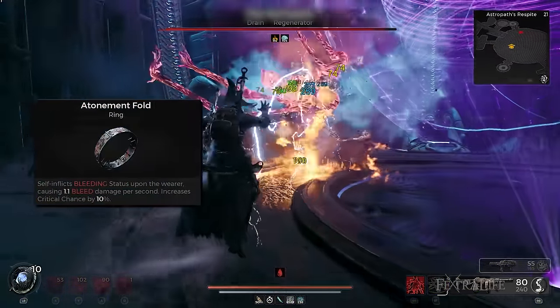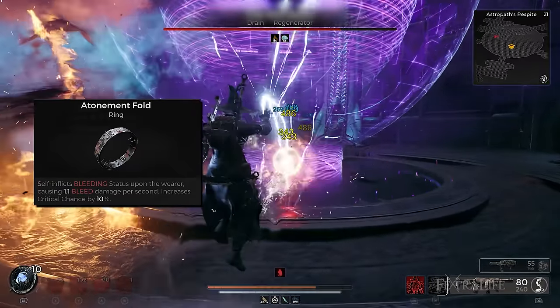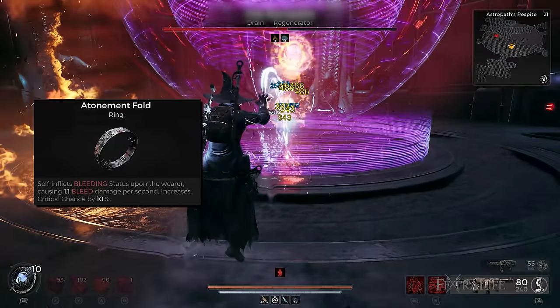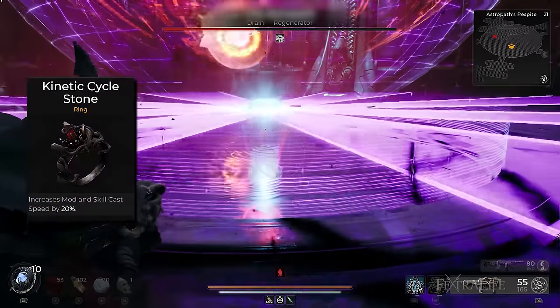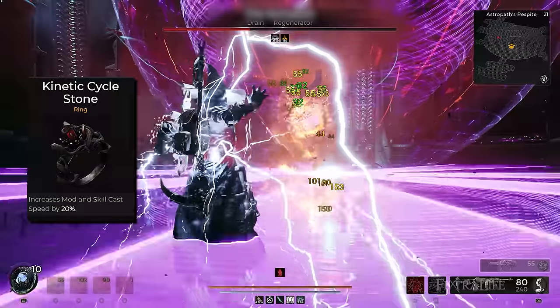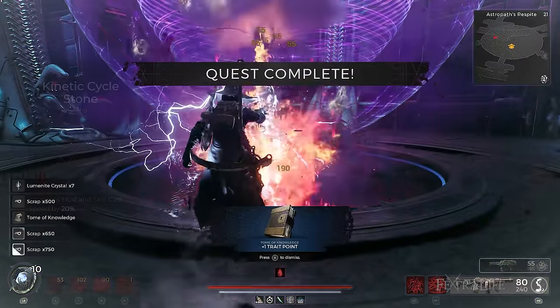For the third ring, I'm using the Atonement Fold to self-inflict bleed on myself and increase the build's critical chance by another 10%. This works hand-in-hand with Nightweaver's Grudge and is also one of the new rings obtainable from exploring the DLC's latest dungeons. For the last ring, I like using the Kinetic Cycle Stone, which increases mod and skill cast speed by 20%. The higher the skill cast speed percentage, the more damage that Havoc Form can output.